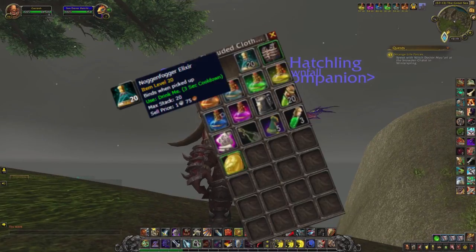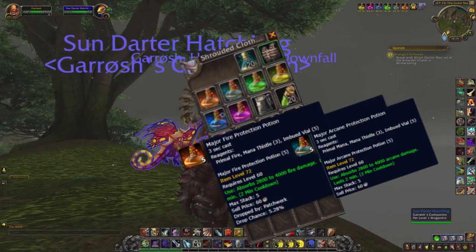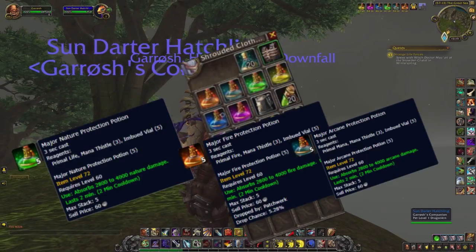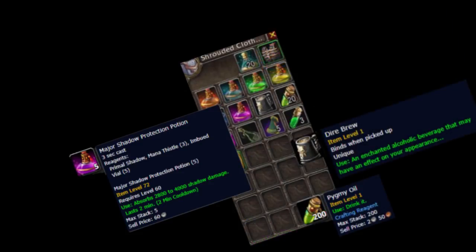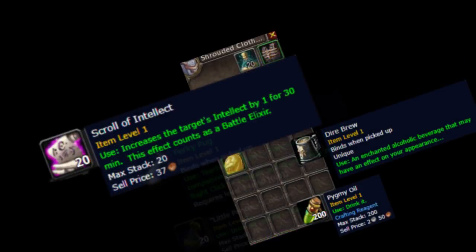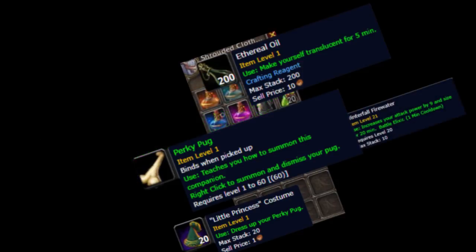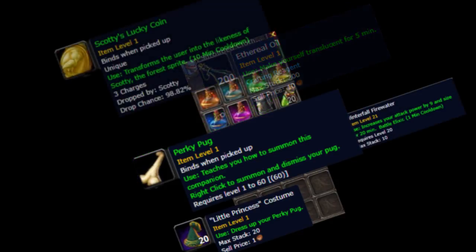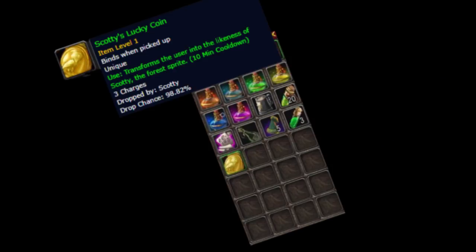To be more specific, you need about 20 Noggenfogger Elixir, 1 Gordok Ogre Suit, 1 major fire protection potion, and the same for arcane, nature, holy, frost and shadow — those are the crusade recipes — 1 Diabol, about 20 Pygmy Oil, 1 Scroll of Intellect rank 1 (that's important), 1 Ethereal Oil, 1 Perky Puck pet with a Little Princess Costume, 1 Winterfall Firewater, and Scotty's Lucky Coin.